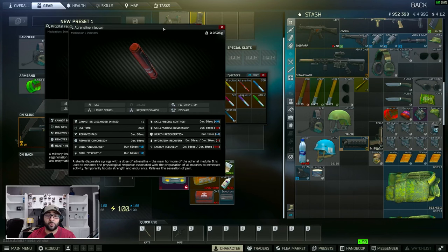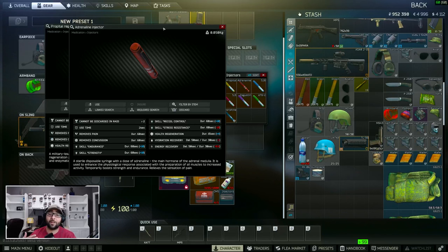Since it boosts my strength and endurance, what I usually do is: if I kill a bunch of players and decide to head to extract and take all their gear — my normal weight coming into a raid is probably between 29 and 31 kilograms — when you pick up all that gear you weigh a lot more, so the strength boost is going to help you carry more for about 60 seconds. I'll usually pop this if I'm trying to get out of a bad scenario or if I'm carrying a bunch of stuff and trying to haul it to extract.